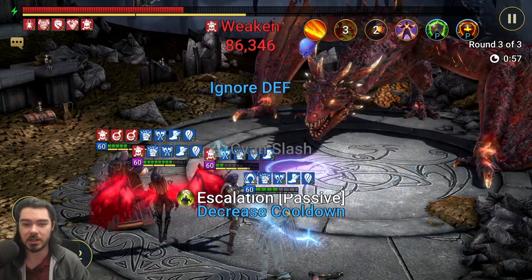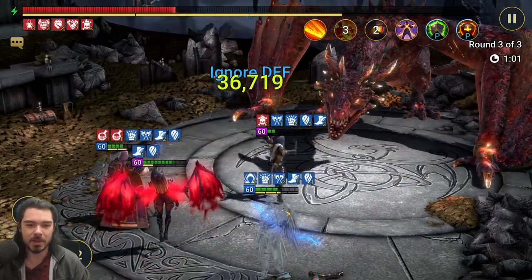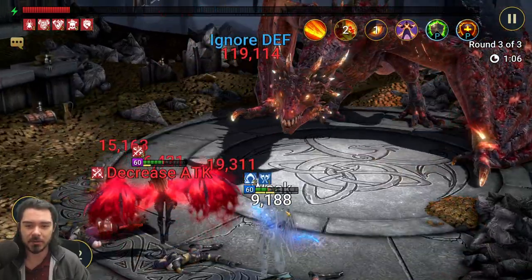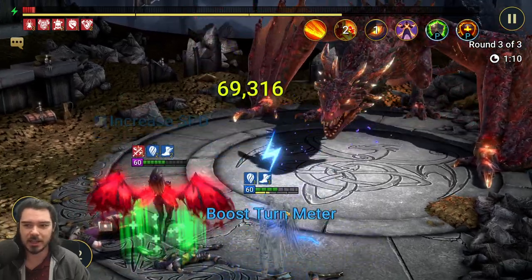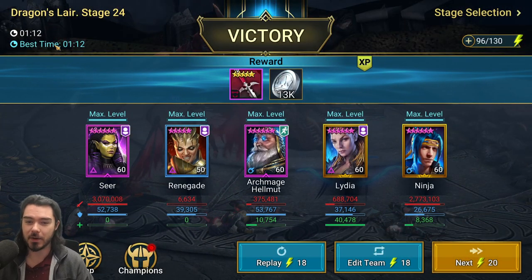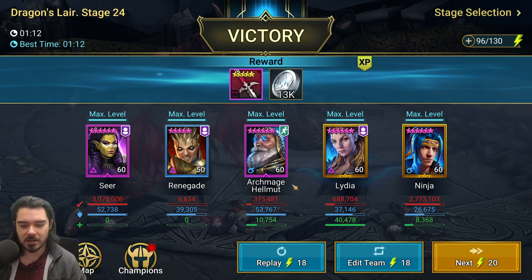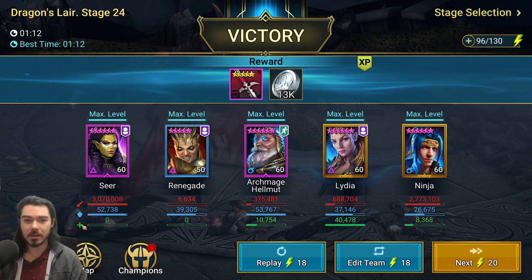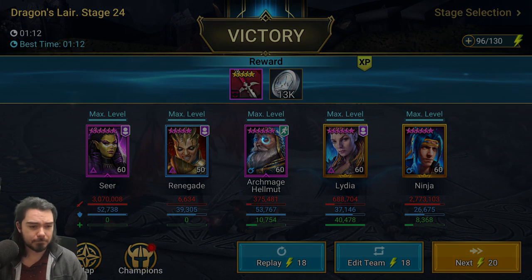Just avoid any red affinity dungeons with this team. This dragon run does get spicy at the end — Archmage goes down and Ninja has to close it out. But we get through, and fastest time can actually be faster when people die sometimes. Archmage isn't blasting out the damage, but he's bringing crowd control, giving buffs, and upping that Seer damage. That's what he does in this sort of team.